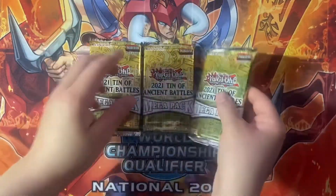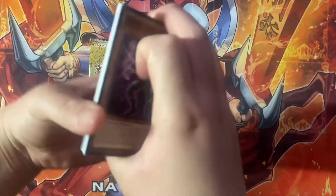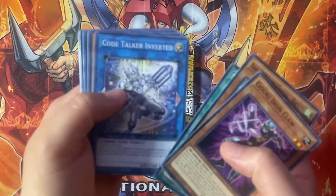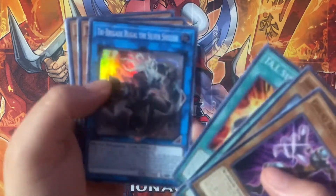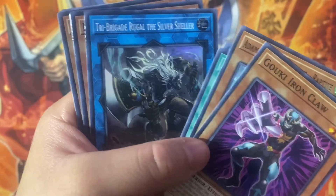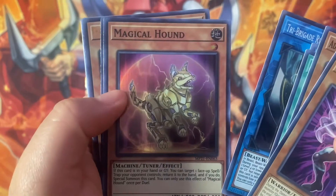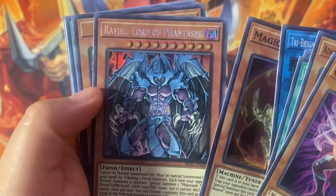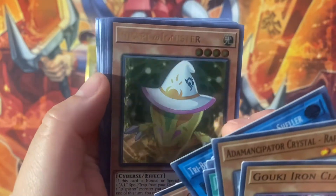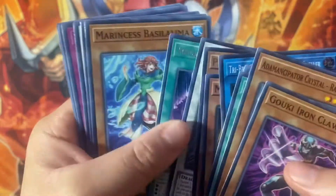Moving on to our second tin. The other good money cards printed in this set are in Abyss Encounter, along with the Dogmatika Emancipators. So we have a Tri-Brigade Rugal the Silver Sheller, Magical Hound, Raviel Lord of Phantasms as our prismatic, Ashlynne Mr. Pickari, and then Chaos Ruler the Chaotic Magical Dragon — also a very good reprint.